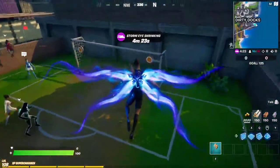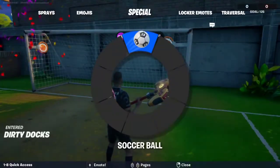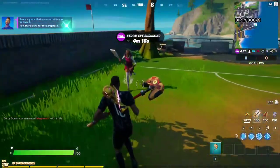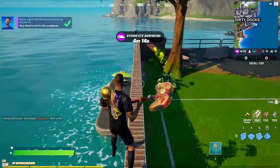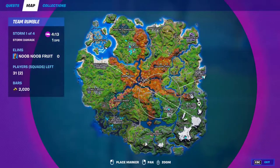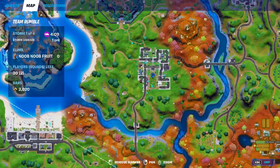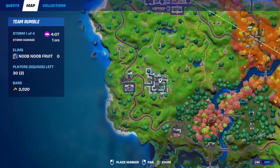Score a goal and it's all done. You can find soccer fields right here — one at Dirty Docks, one at Desert Park, and one at Holy Hedges right around here.